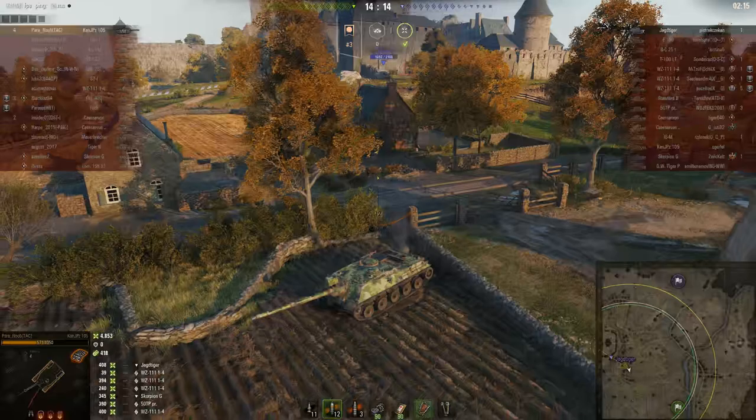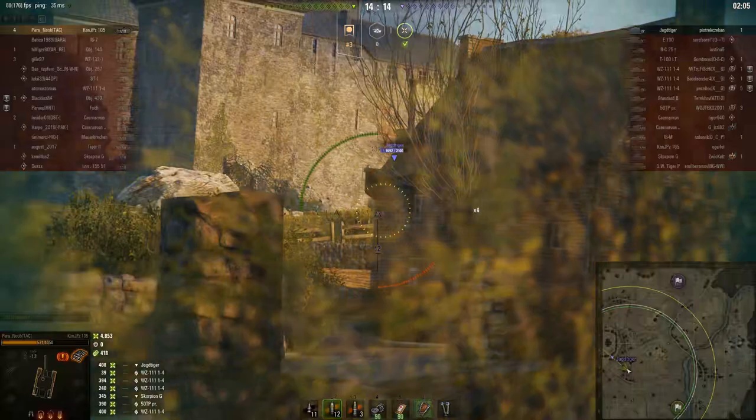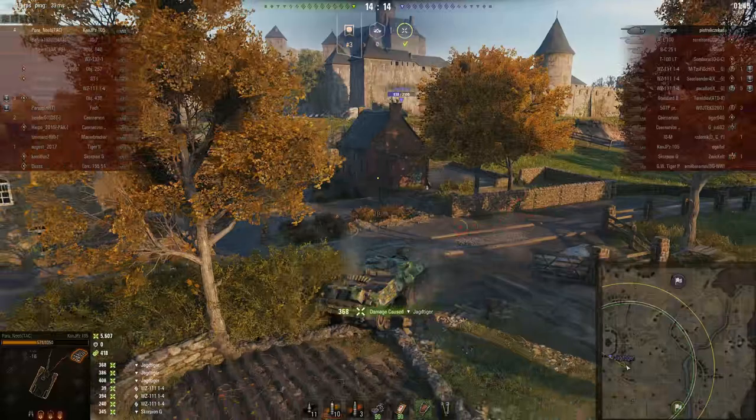Thanks to this incredibly low profile machine, those bushes were actually keeping Paranoob undetected. He's still firing HEAT, which is curious — APCR would have sliced through the lower glacis and the casemate front of the Jagdtiger's fighting compartment like a hot knife through butter. At this point he's really just spending money needlessly. It's possible that with all the pressure of being the last tank alive, he just forgot he was firing HEAT.